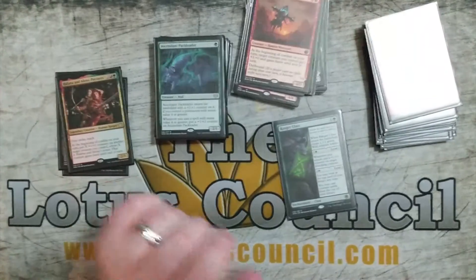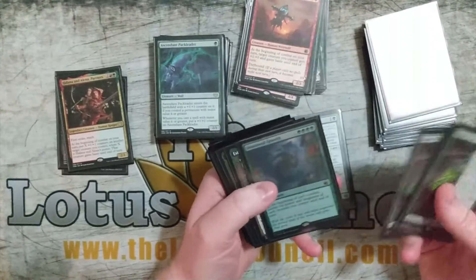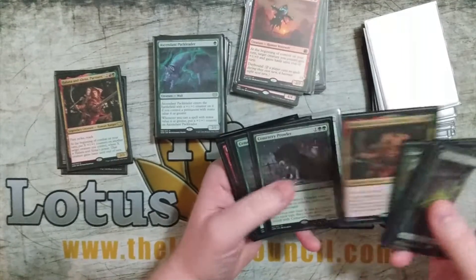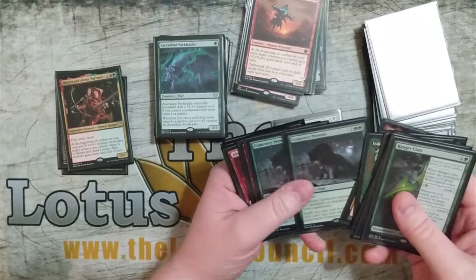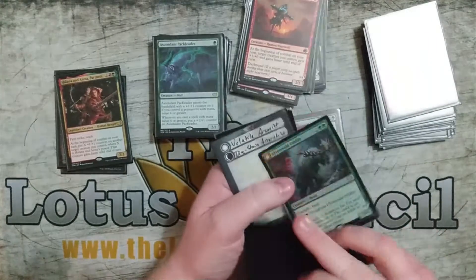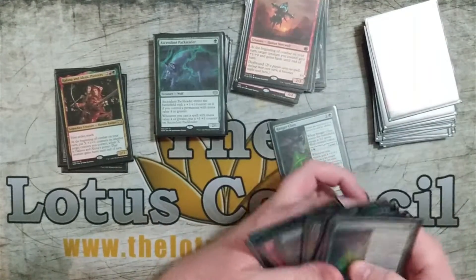Sideboard real quick: more copies of Ranger Class, a Natural Growth, a Shakata's Chariot which a lot of people run, another copy of Halana and Alena, Cemetery Prowler, four copies of Abrade, another Uwenwald Oddity, and a Volatile Arsonist.